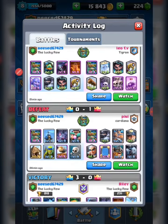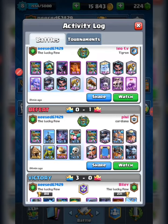Let's look at my activity log. The first one I did was a defeat. Let's take a look at my terrible deck. My terrible deck was Goblin Giant, Tesla, Bats, Rascals, Goblin Hut, Spear Goblins, Cannon Cart, and Skeletons.